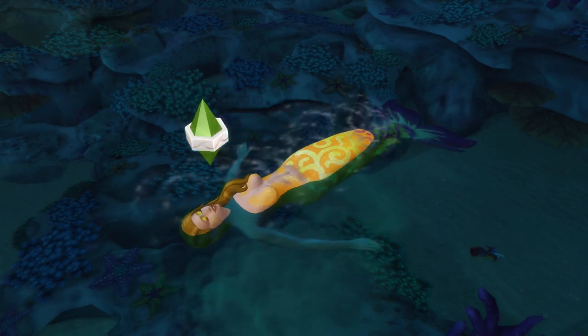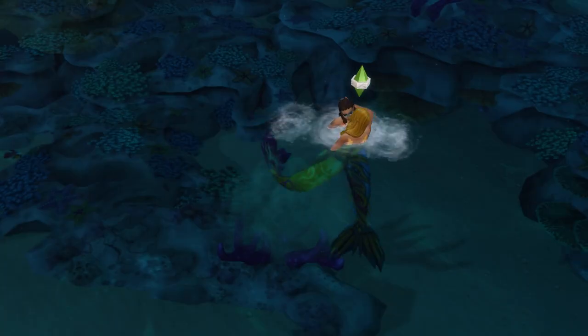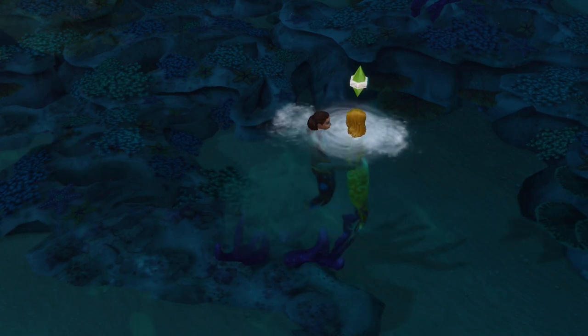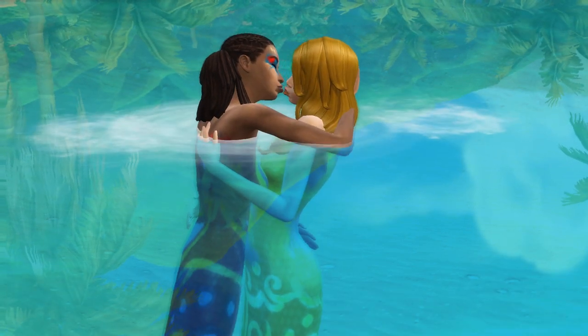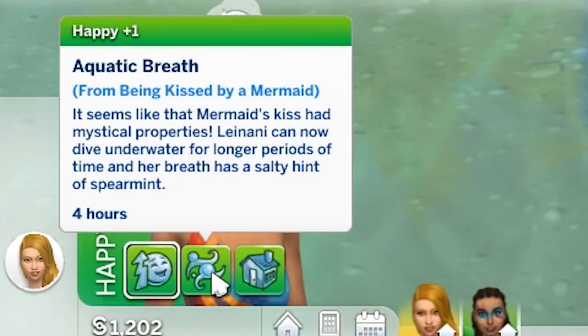On to the powers that require hydration. The first one is Mermaid's Kiss and requires 30 hydration. It will see your mermaid give the target sim a quick, friendly kiss on land. If they're in the water, then this becomes an incredibly saucy kiss. The result is the same though, with the target sim getting a plus 1 happy moodlet for 4 hours.